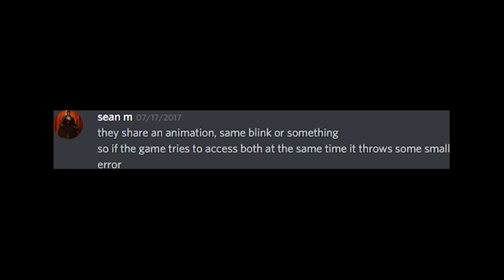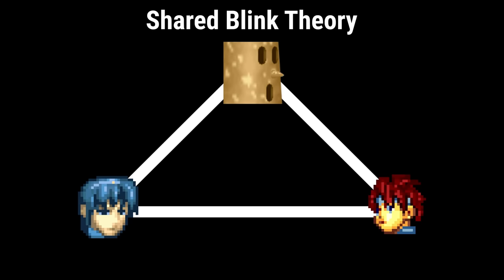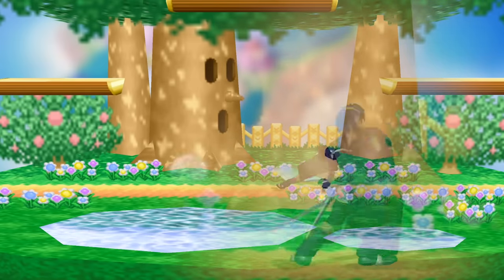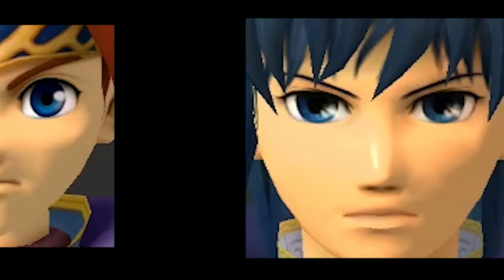But the theory seemed off to me, or at least incomplete, because if Wispy can glitch out Marth and Roy, why can't Roy glitch out Marth with his blink animation on any stage? And vice versa? And why is it so inconsistent? And what did he mean by their textures being the same? Seriously, what does he mean?